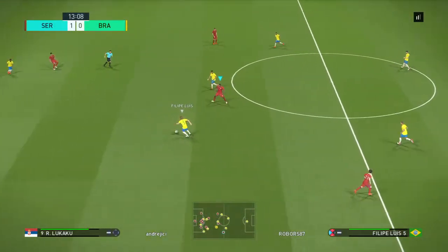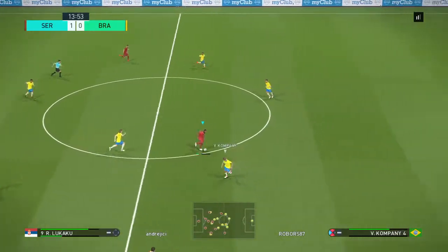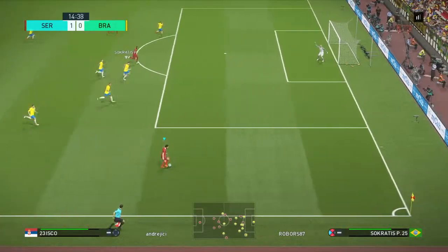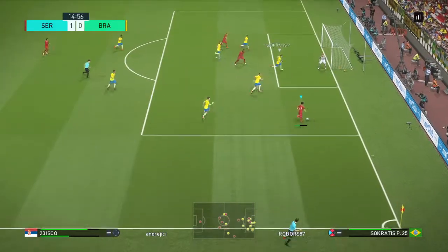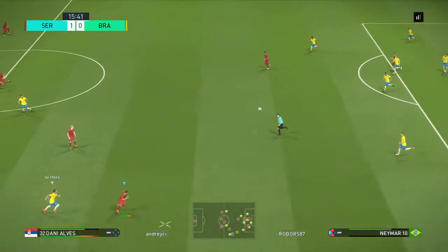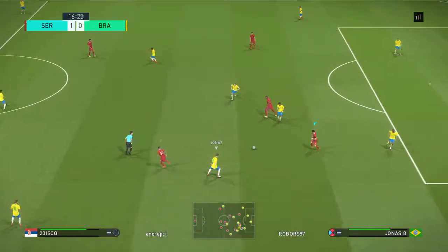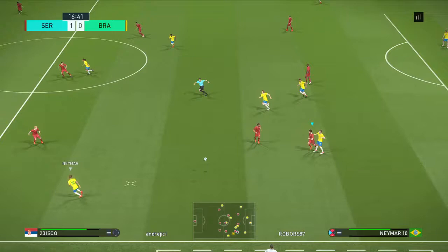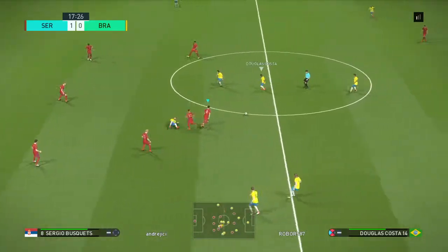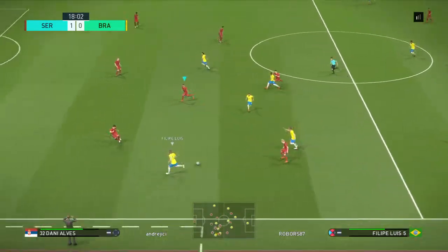Javi Martinez plays it out to the flank. Dashing forward at pace. Lukaku passes it through. Isco is in a wide position. So what next? Defense has got rid of that. Brazil are a team you've seen play, Jim. What can you tell us? Possession is one thing, but when you can move the ball as quickly as they can in tight areas, the game becomes beautiful. And it's Felipe.